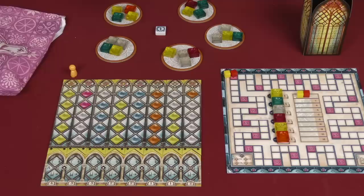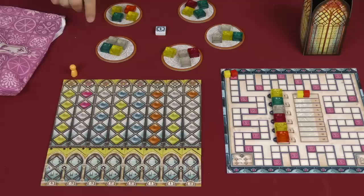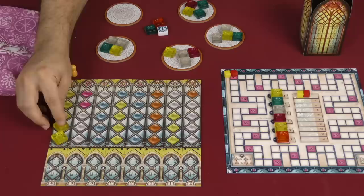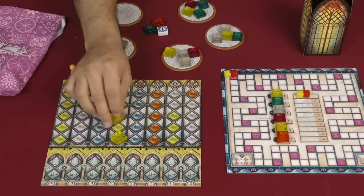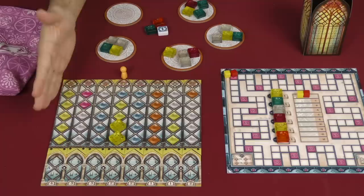On your turn, you are going to do one of two things: you are going to either take glass from one of the factories and add it onto your display, your window, or you are going to reset your worker to the very beginning. For example, on my turn I might pick one of the locations and take all of one color — I'll take both of these yellow pieces of glass, and the leftover ones fall to the factory floor. I'll put these anywhere I want to. However, if I was placing them anywhere past where my worker is, my worker would adjust to match the pane they are working on, and I can never play glass to a spot that is behind my worker.